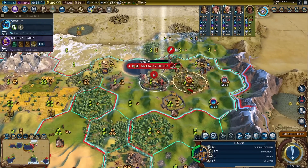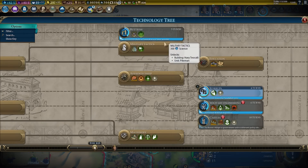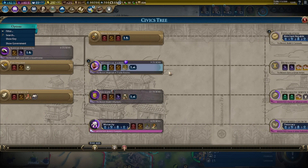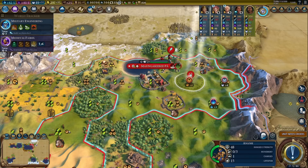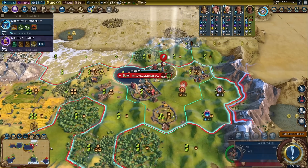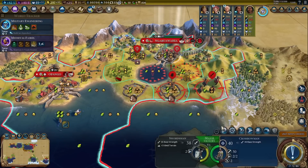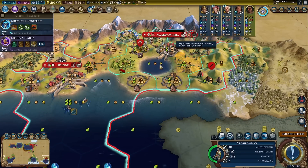Let's check our research queue — get military engineering to reveal Niter, then stirrups. In civics we already got what we want queued up. Three turns to reveal Niter — hopefully we have some. We might as well finish this aqueduct and then start the industrial zone after. We still want to teleport with Anansi — now we want to go here. Now the barbarians are coming — he'll remove the maze and then he can help fight the barbarians and get rid of that barbarian camp.